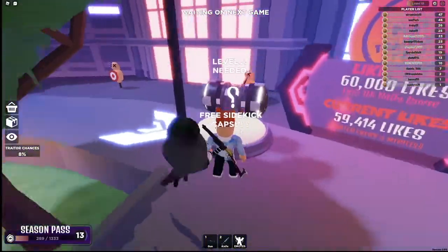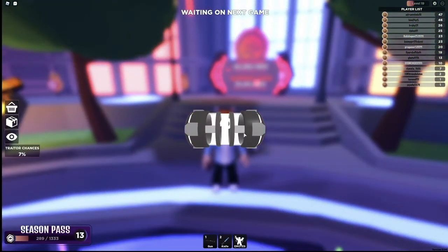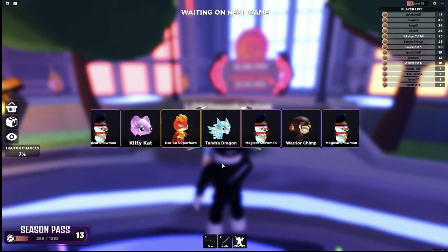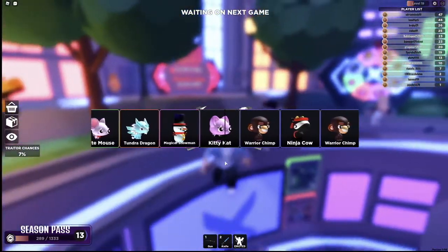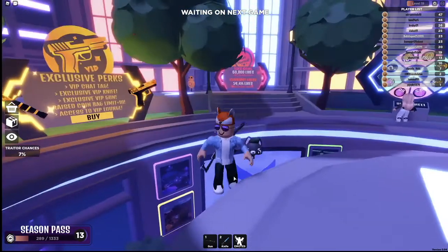There's something right here — a free sidekick capsule. Level 15 needed, and we are level 19 so we can open it. Let's see exactly what we get on this sidekick capsule. And it happens to be a Warrior Chimp — pretty cool. It's a rare pet.